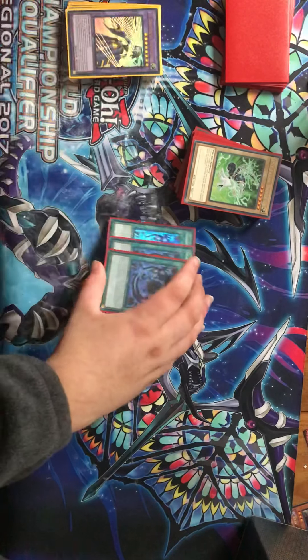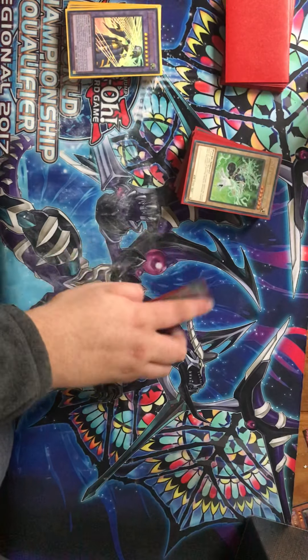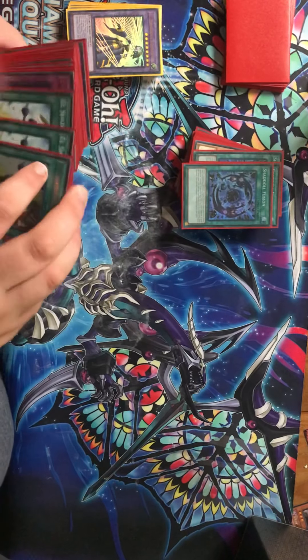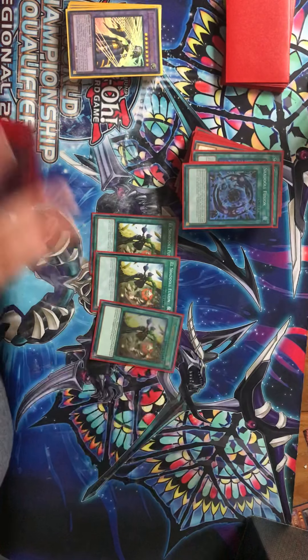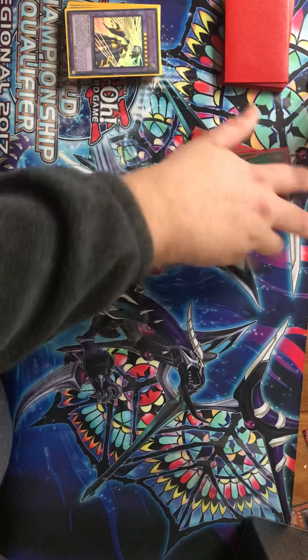Moving on to spells. We play three El Shaddoll Fusion — it's the fusion card for this deck and you always want to see it. Three El Shaddoll Schism as well. It's another fusion card but it's a Quick-Play, so you can use it in the battle phase to OTK.